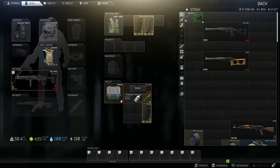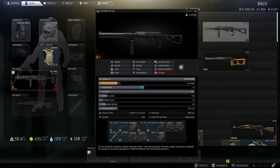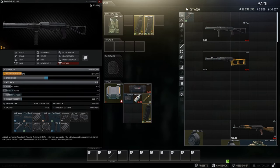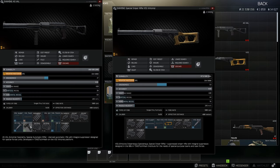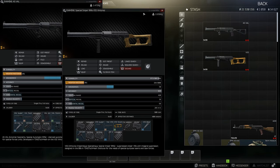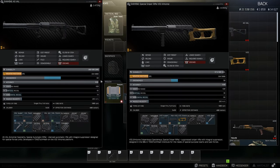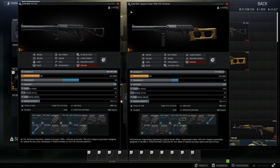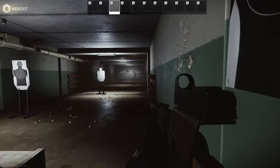For the lowest recoil you just put it on the TOS mount and you can't really get much lower than 39 recoil. The thing with the VSS and AS VAL is their recoil is so low there's no real point in lowering it further — you want ADS speed more than anything. Putting the Fortest Shift on increases the ergonomics from 50 to 60. That's the lowest recoil and highest ergo build for the AS VAL and VSS.